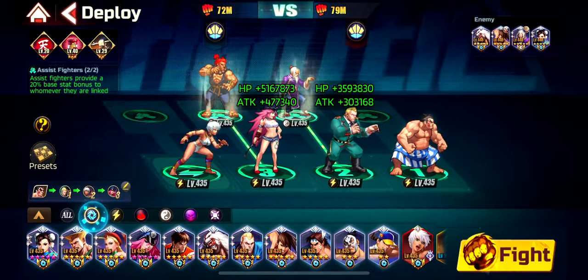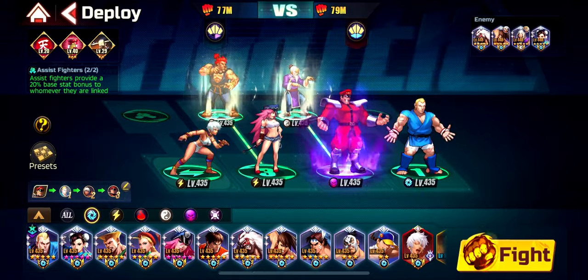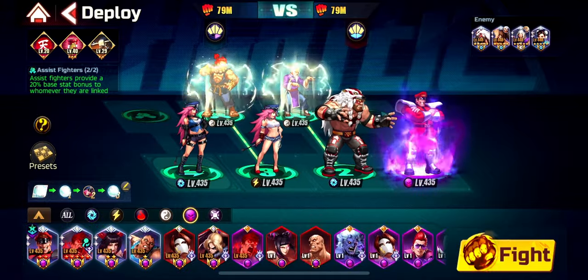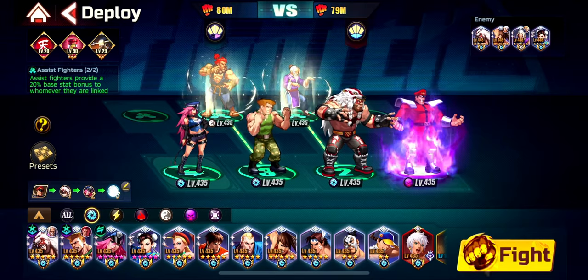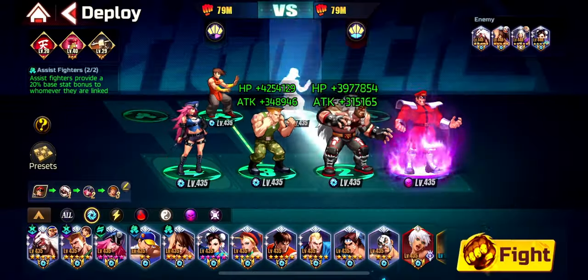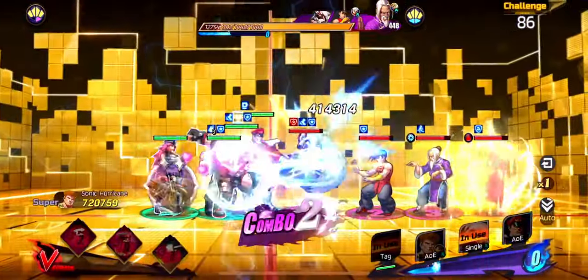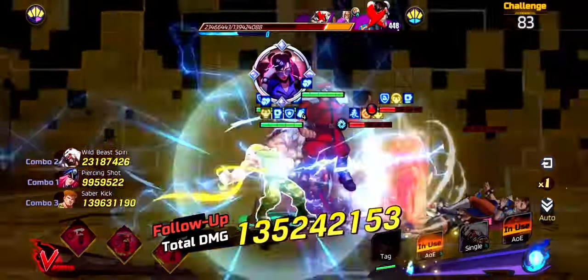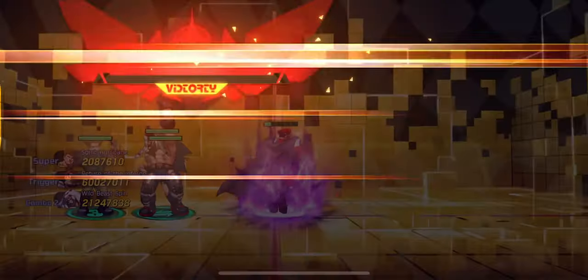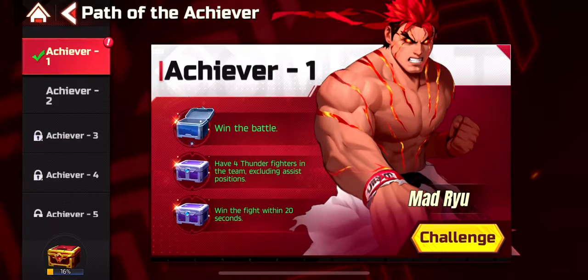Now we do it within 20 seconds. I'll use the vanilla team: Abel, Bison, Summer Elena — the straight vanilla team. You can replace whatever you want in the attack position. We put the twins just to give us more combo meter. We have Fast Chant on Beast Zangief, so we start with him immediately. We want to finish in 20 seconds, hitting as fast as possible. Bison is exploding and we eliminate targets really fast. 9 seconds — absolutely magnificent! We collect our rewards.